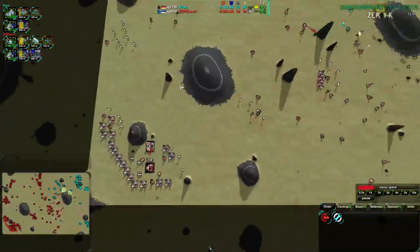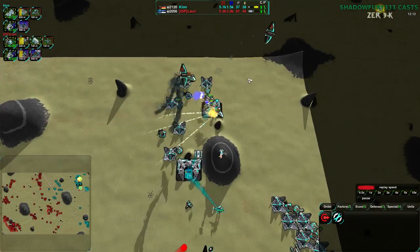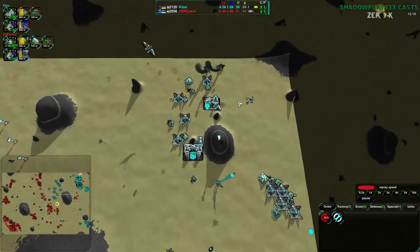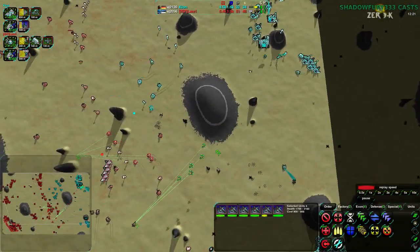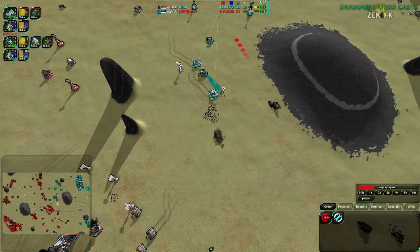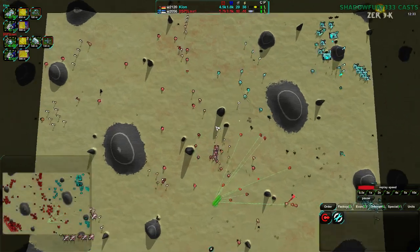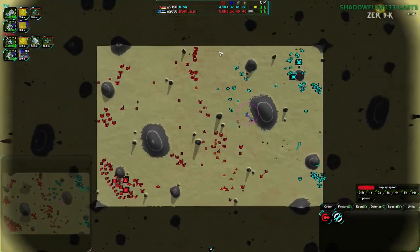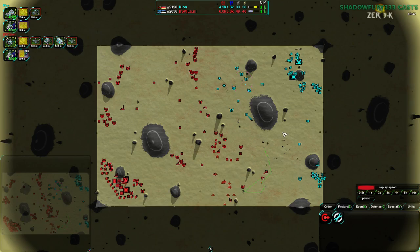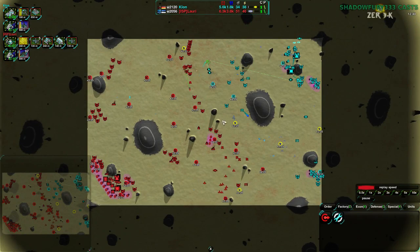Lauri has also gone for an air switch, primarily for swifts, and is going to be getting some ravens of their own. Getting rid of the ravens here — they got rid of two. They didn't boost, and they didn't need to — that would have been a waste. However, Reapers are coming in. Kloon is trying to reassert control over this side of the map. At this point it's fairly even, but Lauri still has more on the map. Lauri is still way ahead, taking control of more and more metal extractors.